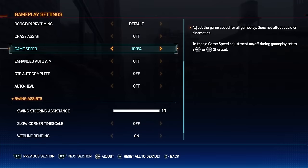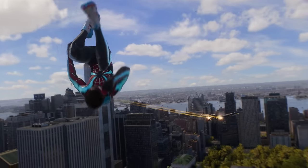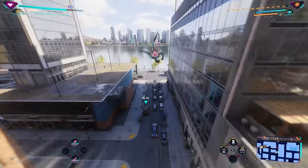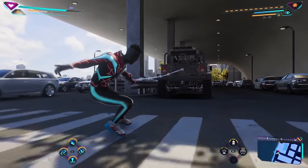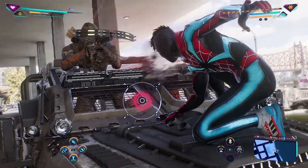Similarly, the chase assist also helps by limiting the top movement speed you get for some of these vehicles whenever you chase them. In the case of cars, they no longer get a huge speed boost so that you have to follow them for long periods of time. Instead, you will automatically go straight on them and can just finish it off right away, especially with the QTE autocomplete.